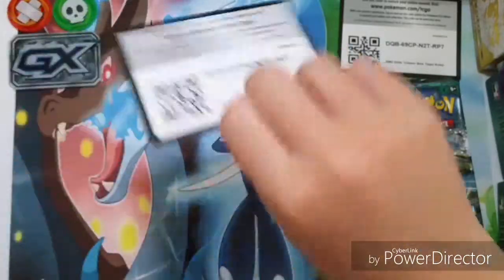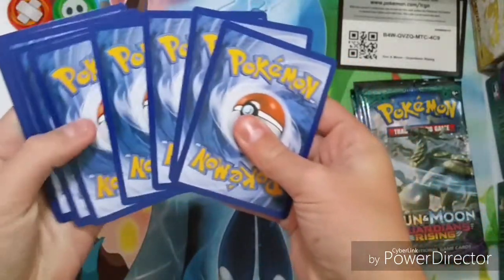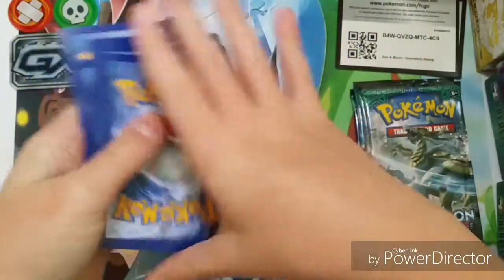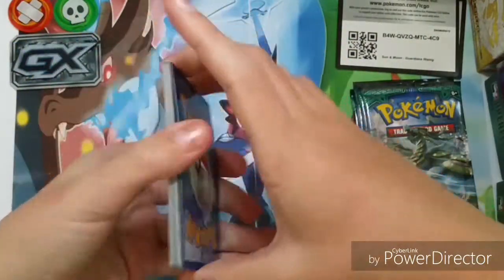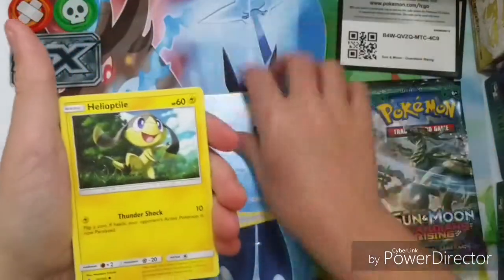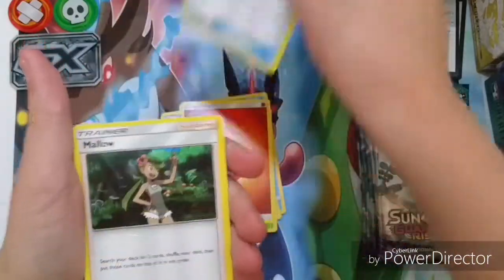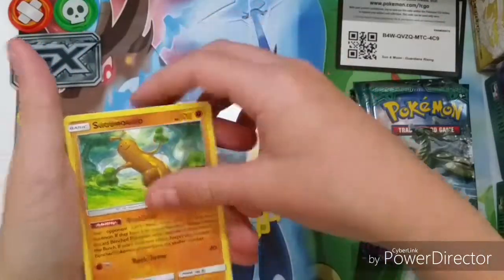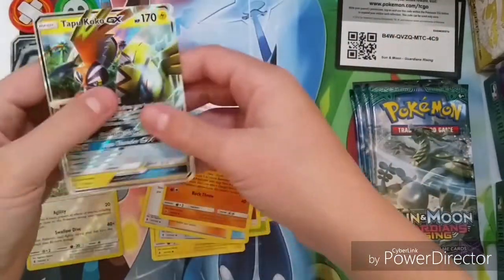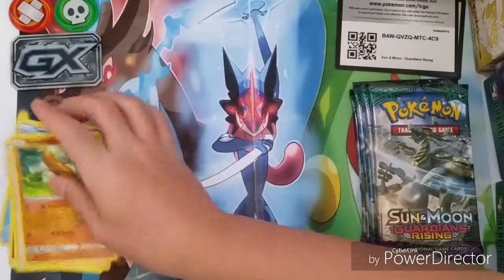Okay, let's start opening. So from pack one: a Lone Sanctuary, Stufful, Tentacool, Helioptile, Petilil, fire energy, Energy Recycler, Mallow, Sudowoodo reverse rare, Sudowoodo, and a Tapu Koko GX. That's nice, that's pretty good!